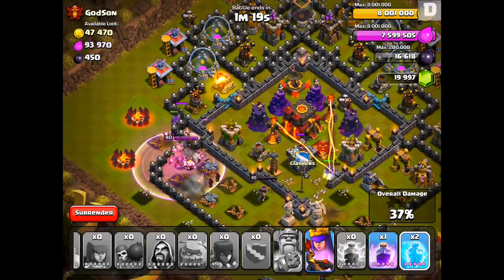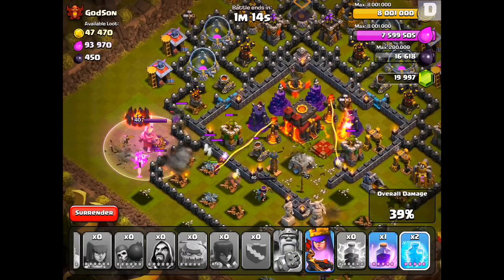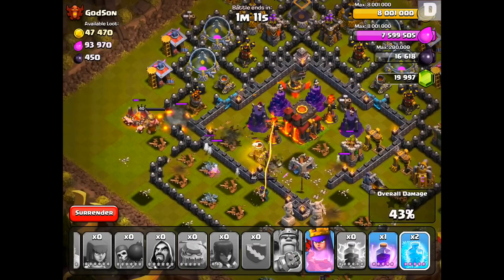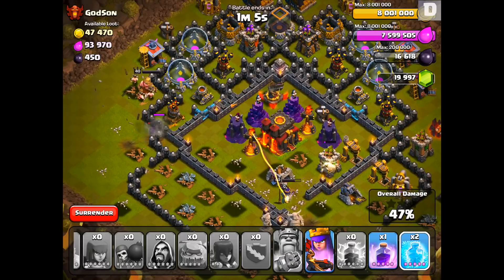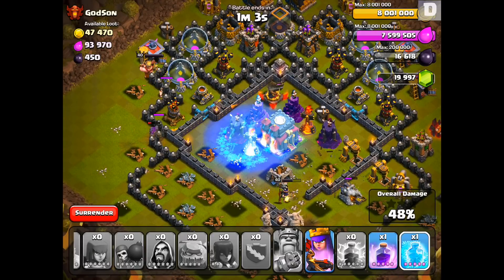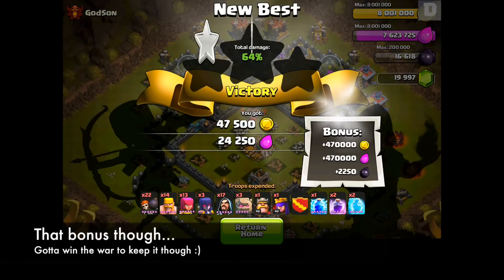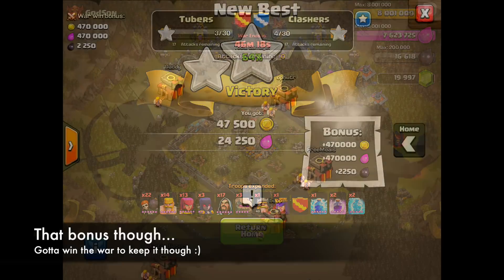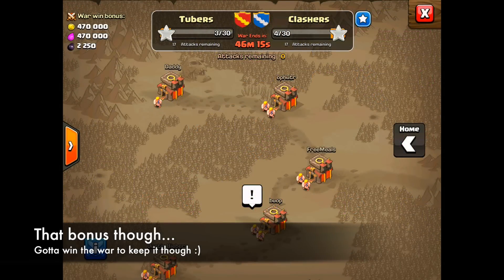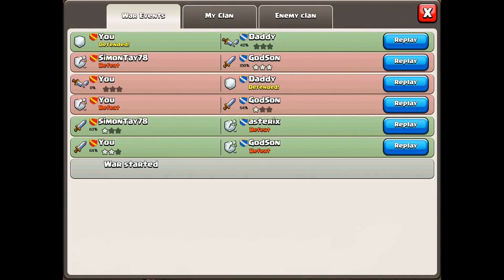As far as building an army goes, that will be your only cost during clan wars. You do have to spend the elixir to build up your troops, but if you do attack a base you get a small amount of loot. And if you get at least one star on the base, you're going to get a big war bonus, which you'll see on the top left of your clan wars mini-map. I got over 800,000 in war bonuses, but you have to win your clan war in order to get those bonuses. If you win, you receive that huge bonus, but if you lose the clan war you're going to get significantly less loot.